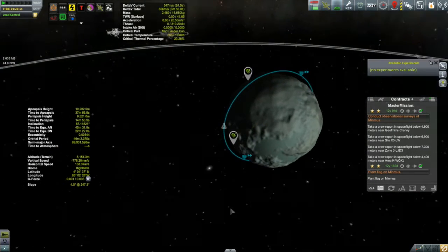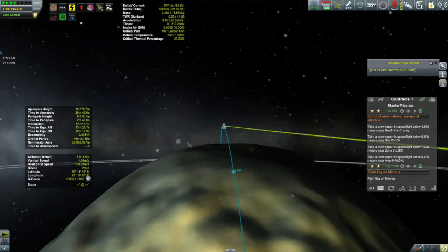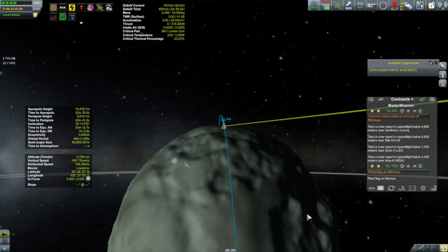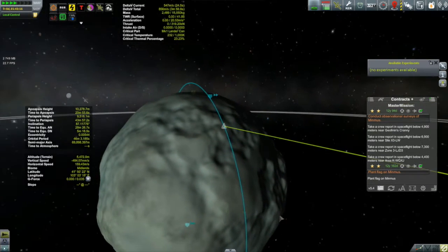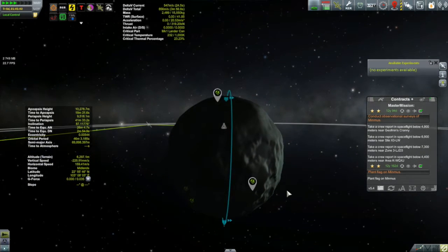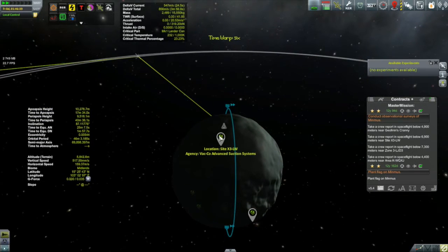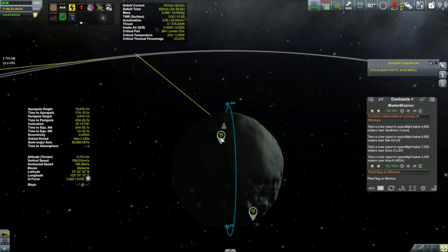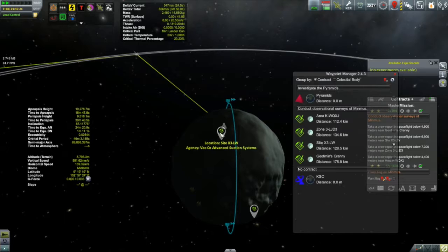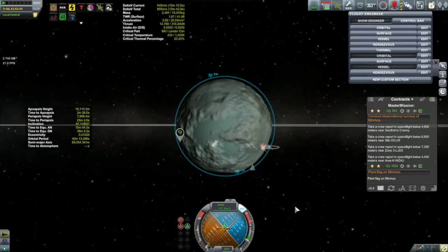Minmus rotates from west to east - left to right on screen - so as we orbit, the various features on Minmus including waypoints and biomes will be rotating under us. You can see we just missed a waypoint that's just to the right of our orbit. There is one coming up though - X3LW - and checking with the contract, we're going to have to perform a crew report at an altitude below 6,900 meters. We'll confirm the right waypoint is selected with the waypoint manager mod, then time warp over to the other side and bring down our periapsis by burning retrograde.